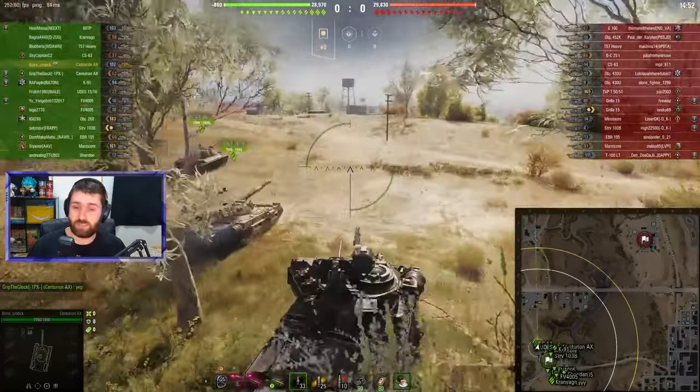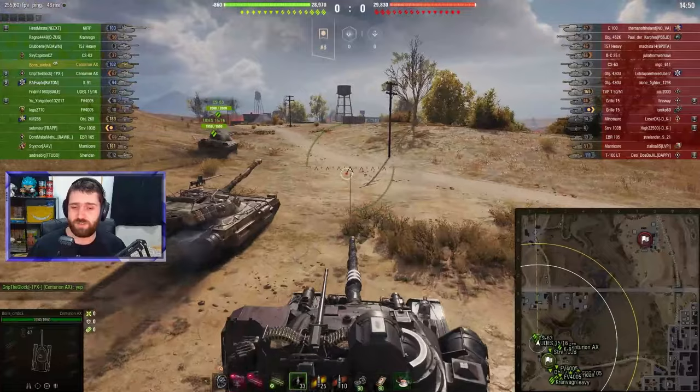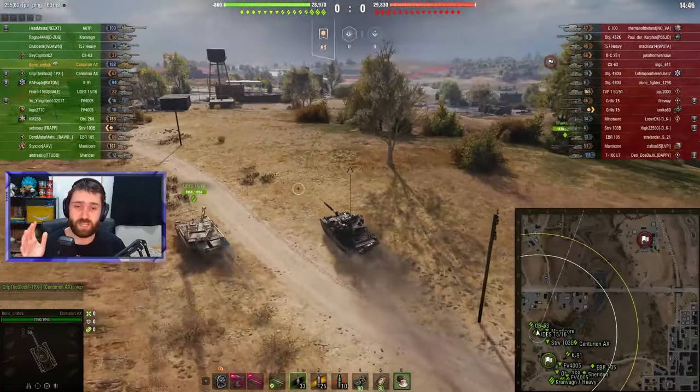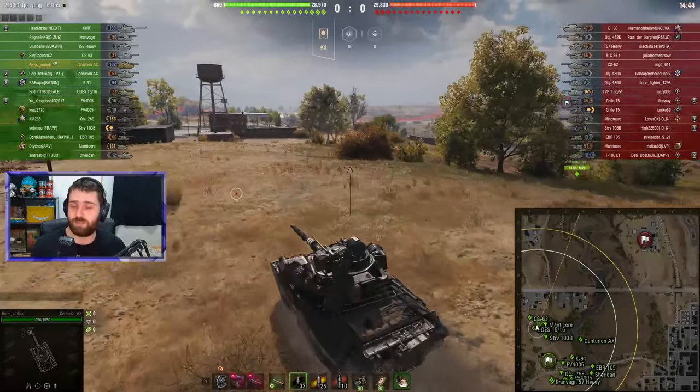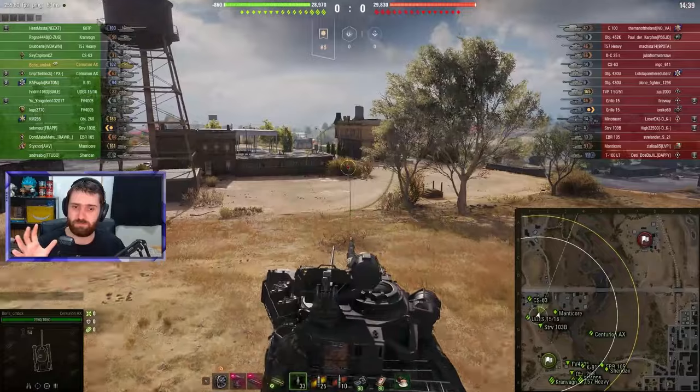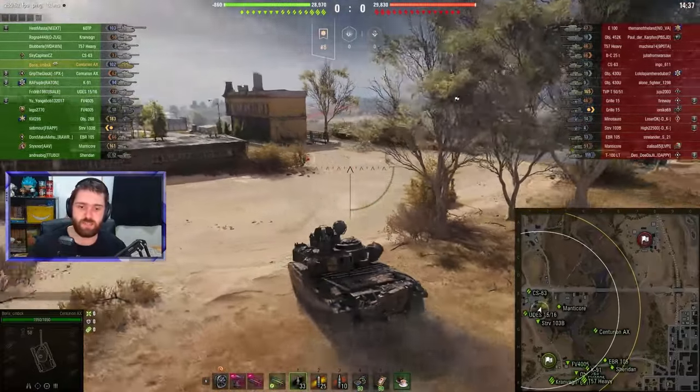It doesn't have a lot of weaknesses. It's not the fastest, maybe with a 55 kilometers an hour top speed. The armor might not be the best — it can be penned in the turret — but it can bounce a few shells as well. So it's pretty much a good all-round vehicle, like I said.